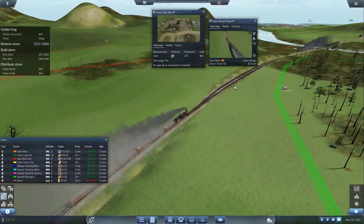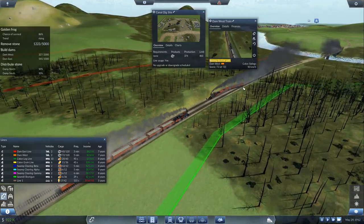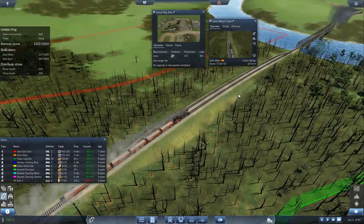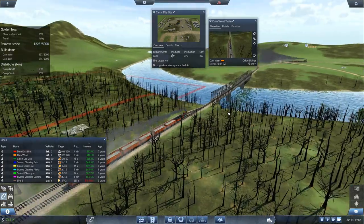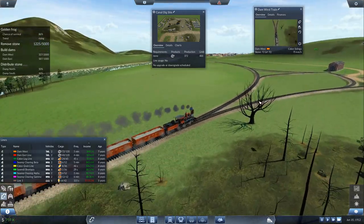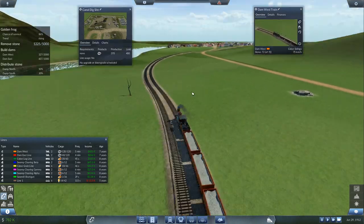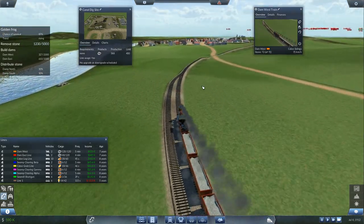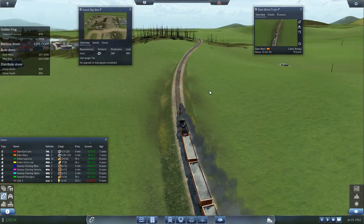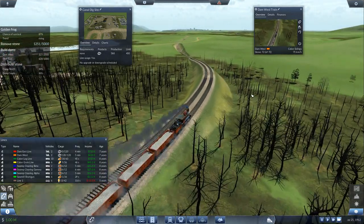We're probably going to want to upgrade these engines at some point, because every time they have to brake for one of these passing areas it means they have to get up to speed again. Their top speed is 75 kilometers an hour. Let's see how many times this guy brakes on the way home — so far zero. If the average is only once on the entire trip it's probably fine, but if you're braking two, three, four times, you'll definitely want to fix that. And that's a big hill I didn't even realize was there.